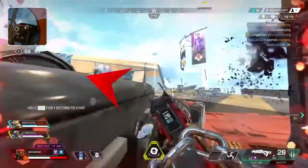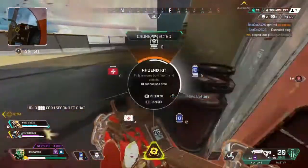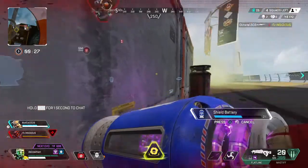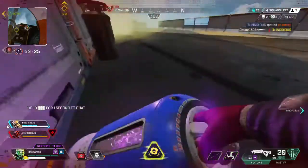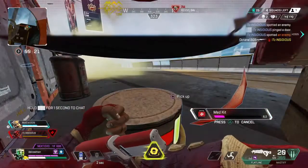Tip number seven is that you can use your gas as visual cover. It's very useful to throw down your ultimate just to keep yourself safe, or even throw a tactical down just to hide in a corner behind it. It's extremely useful when you're low on HP and trying to heal, like in this clip.